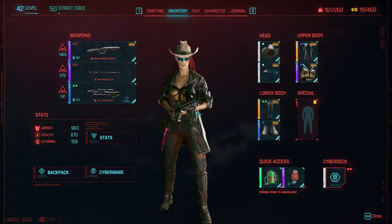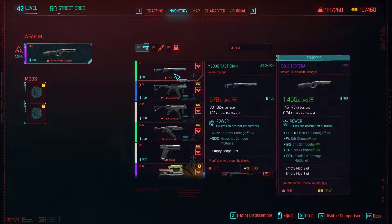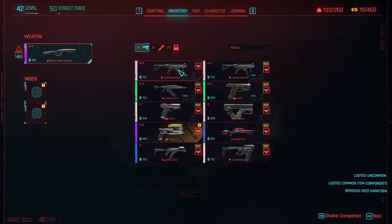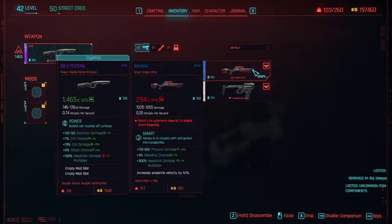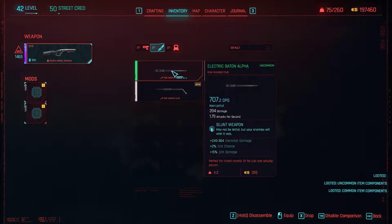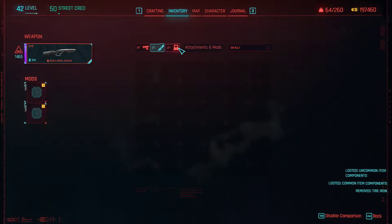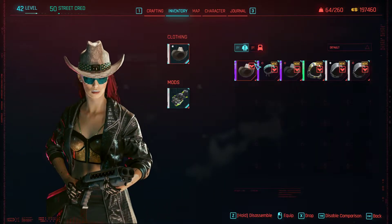Alright ladies and gentlemen, welcome back to One Game One Life. My name is Typo and this is Cyberpunk 2077 Part 81. We are almost done with the Badlands and ready to go back into the city for what might be the remainder of the game. There's a good chance that we are done with the Badlands after this.